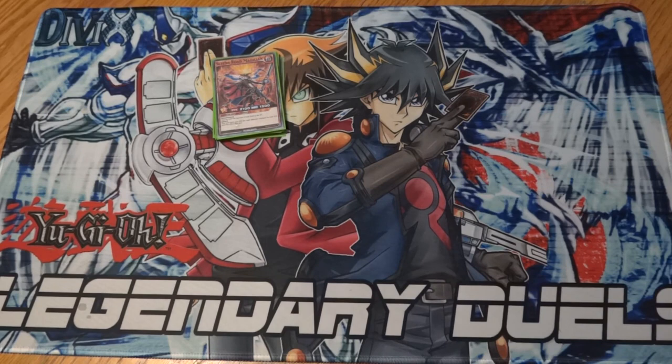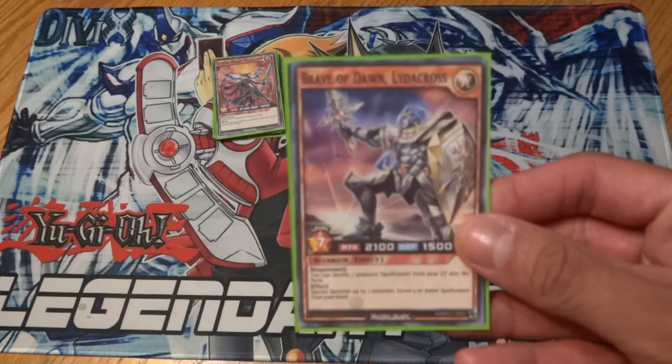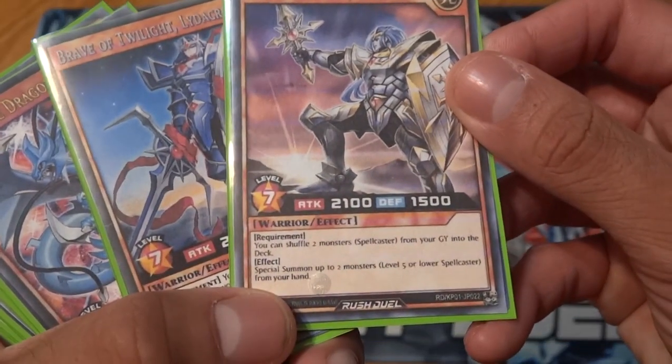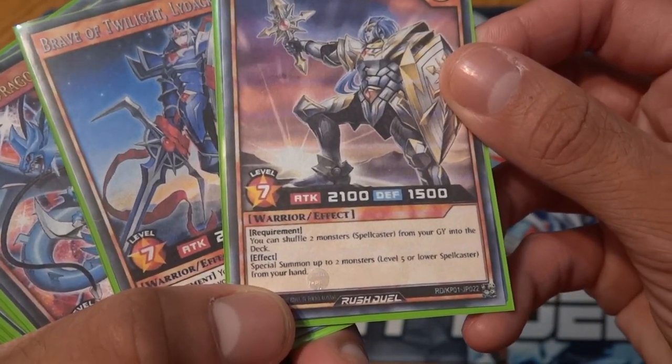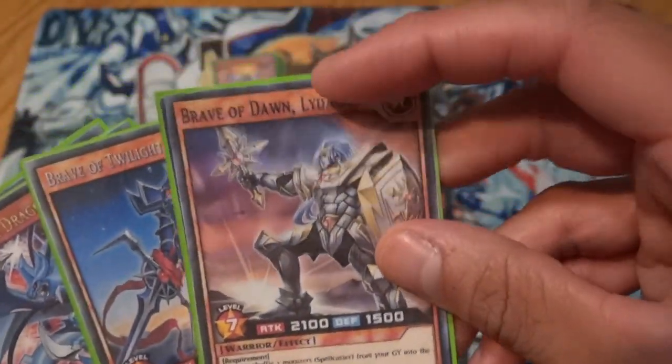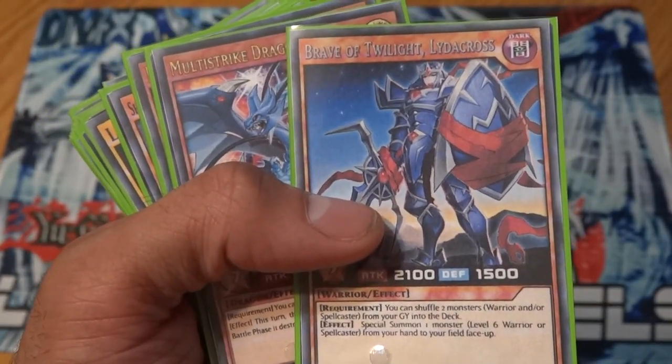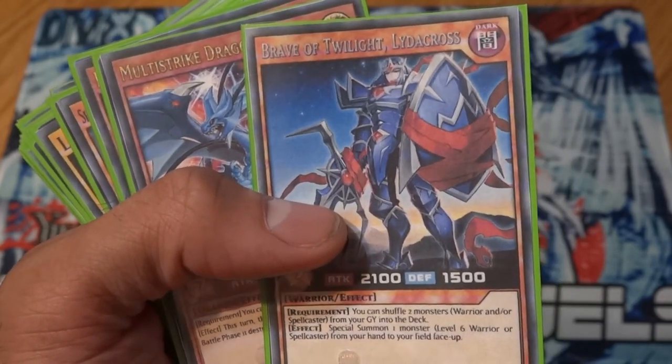For the rest of the deck, I looked through Yuga's monsters and tried to find whatever monsters, spells, or traps specifically work with spellcasters or Sevens Road cards. So any cards added from this point on are meant to work with the Sevens Road monsters to the best of their abilities. We have Brave of Dawn Lead Across and Brave of Dawn Twilight Lead Across.